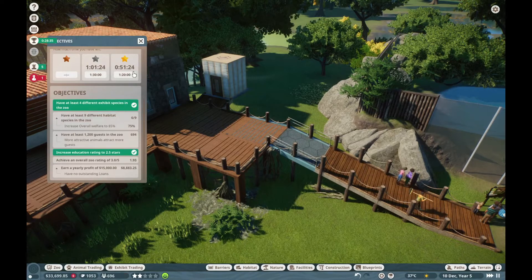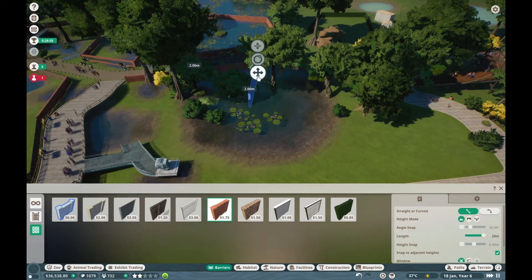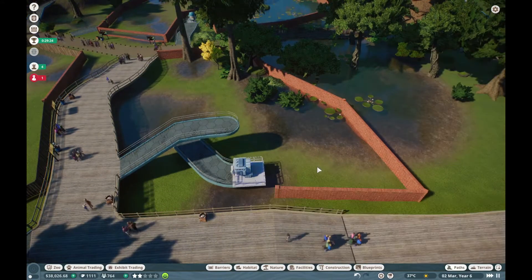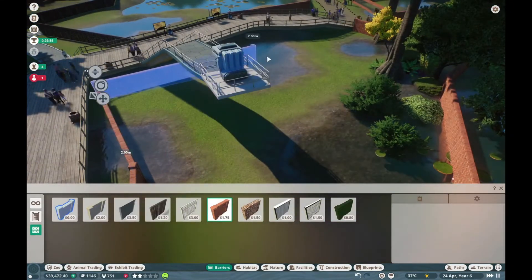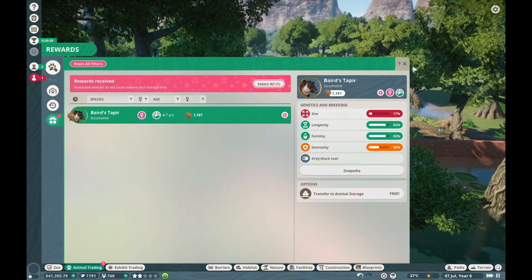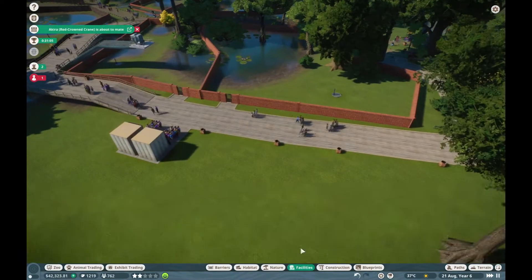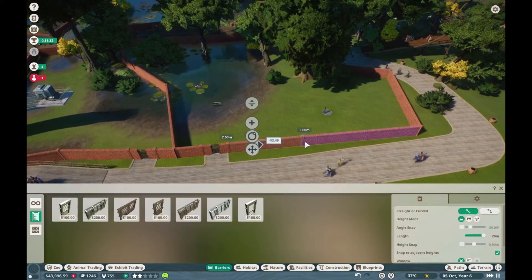That was the education objective pinging. The profit is actually not that difficult to get because I haven't really tried very hard to put in a lot of gift shops. This transport was actually way too close to the path, so I had to go back and correct it. The profit I didn't really have to worry about too much — I just put in a few drinks and food shops, and that was what the guests were wanting anyway.